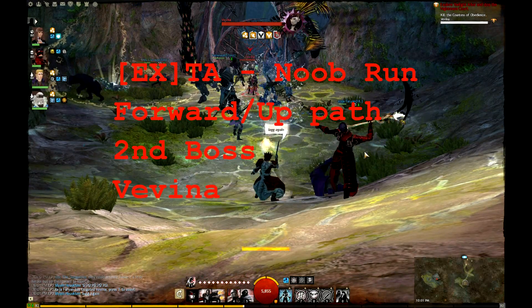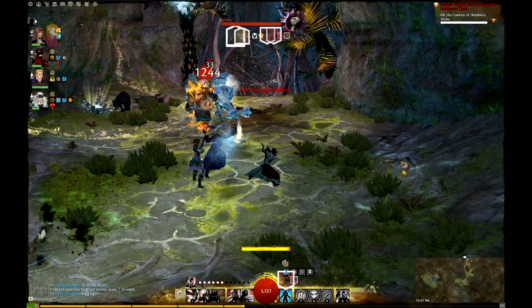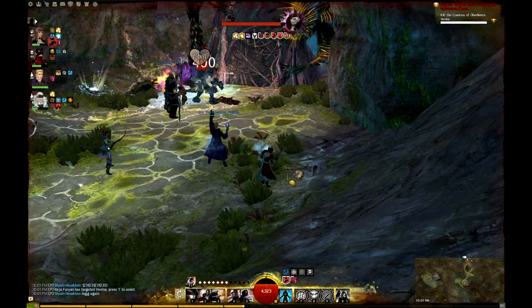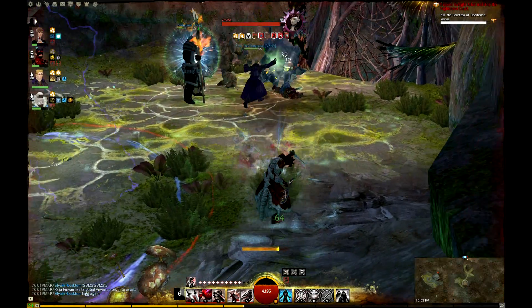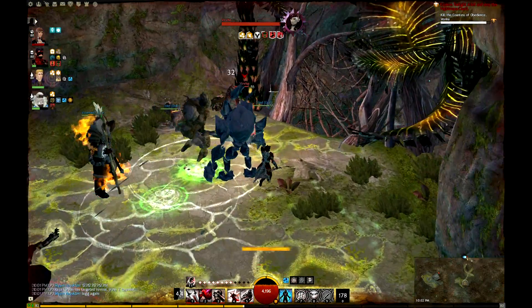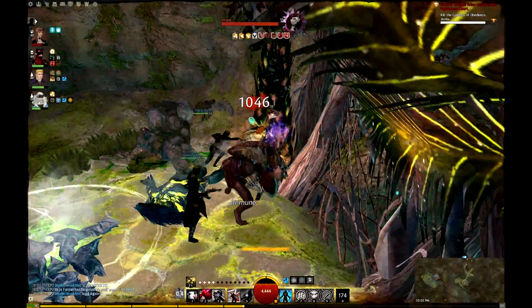Hi guys, welcome to the forward up path, the second boss Favina of the Toilet Armor Explorable Mode. She's probably the hardest boss for this run, because in this video we already killed the two mobs standing right next to her. So once you start doing this run, just make sure you kill those two mobs first before you engage with the boss.